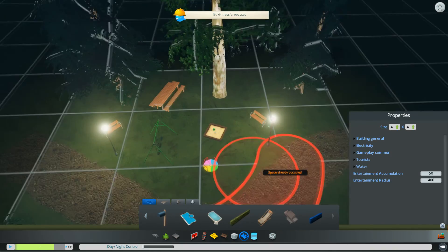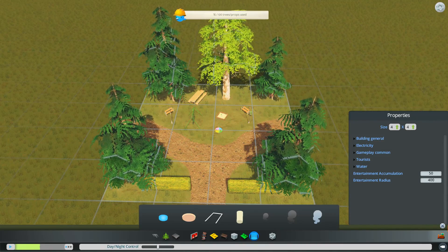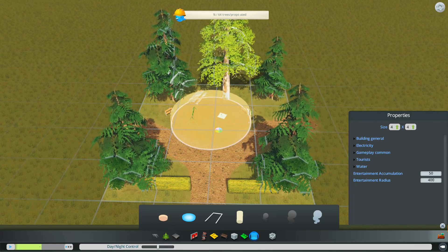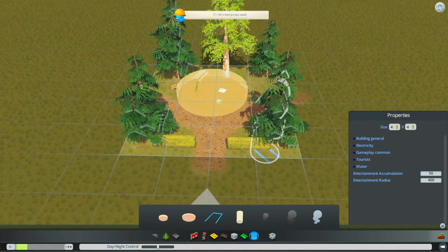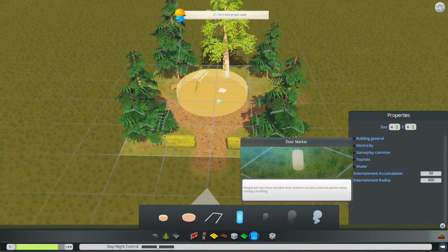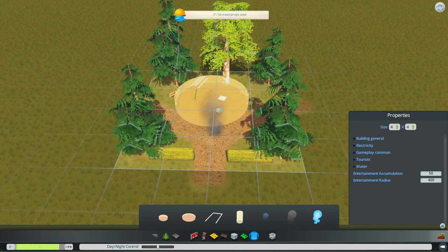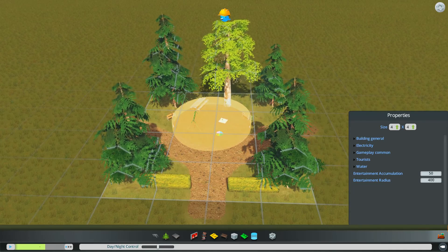That's pretty much it for the editing. The other stuff we want to look at are these markers — hang around markers, small and large. The people will hang somewhere around this area, so let's place one over here. We don't want any parking markers, as we don't want any cars here. There's the door marker — if you edit a house, you should use the door marker to see the doors. And there's the smokes, if we want to smoke something up, but those are not relevant right now.